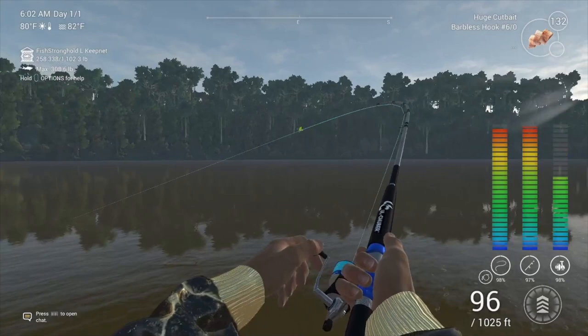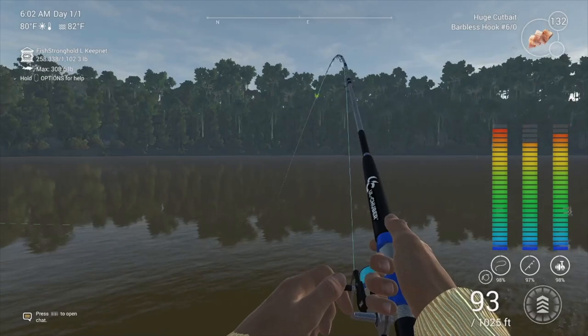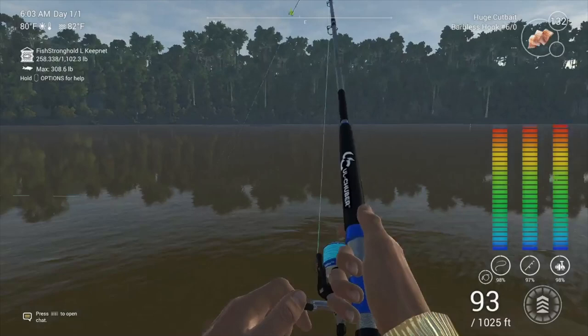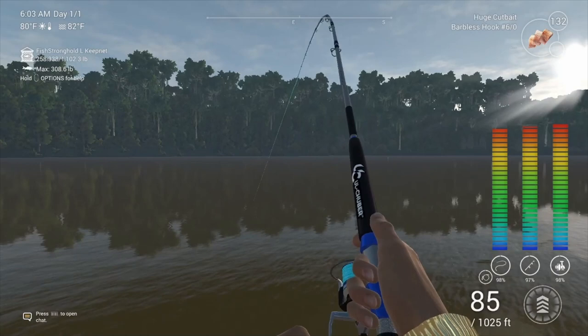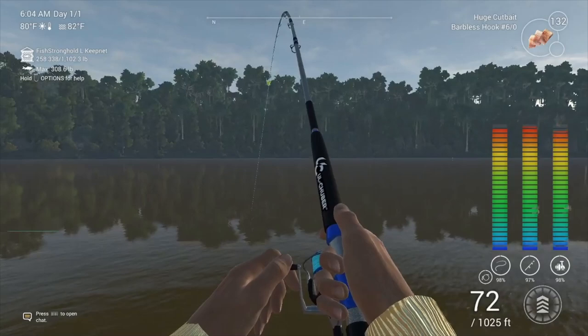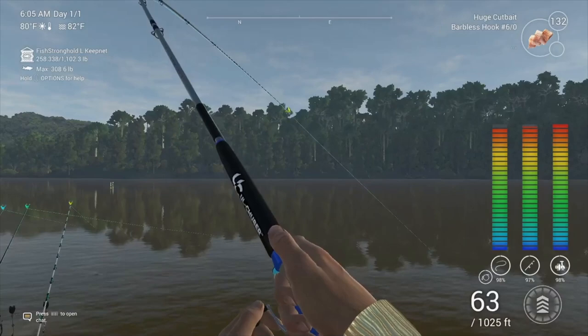Using all different baits - I felt like the RQ Mino seemed to work best for uniques in my opinion. But you can catch them on other things as well. I've caught the catfish on the huge cut bait, crawfish, frog, liver, large liver, chicken liver, large minnows, shiners, duck muscle meat - the list goes on. You can catch so many of these using all different types of baits.